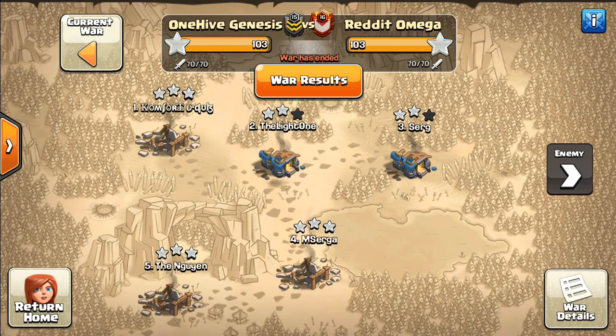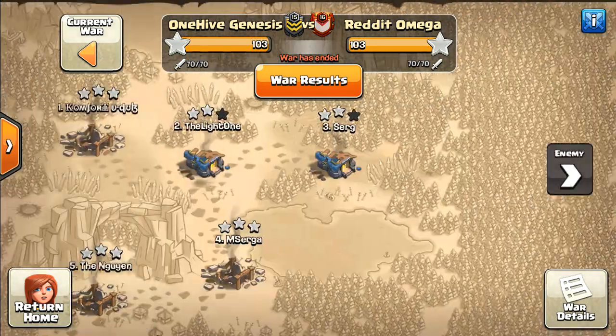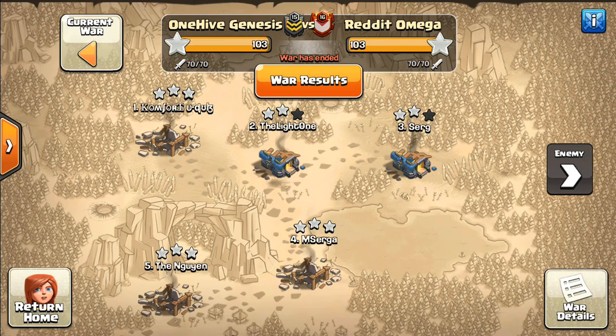You can see that it was 103-103. We won on percentage — they weren't able to quite match us. We had a Town Hall 11 and a Town Hall 12 putting up the percentage there. On one of these bases they only had a 10, so sometimes the 10v12s don't turn out to really help that much if it comes down to percentage. Let's show some of these attacks.